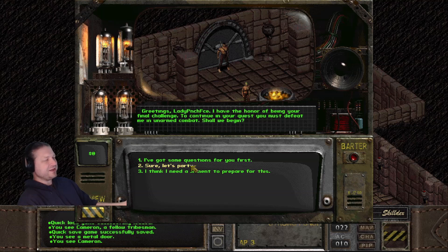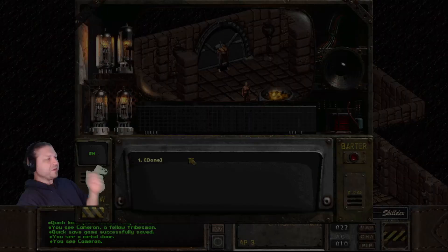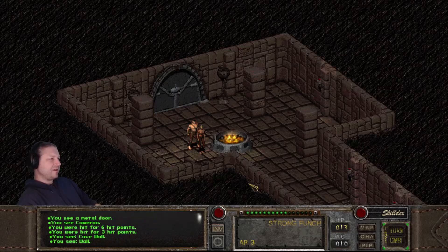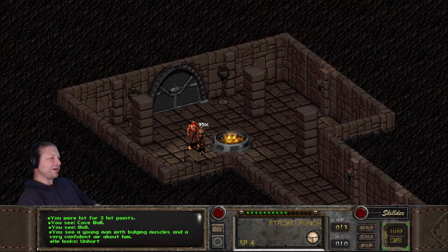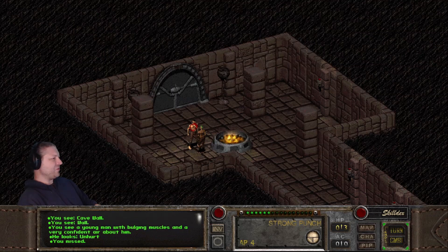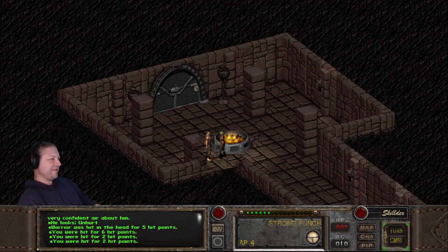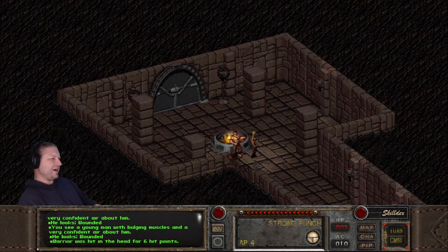If you have Speech tagged, you can actually get out of this fight peacefully. Low Intelligence might not let you exit the fight — I need to double-check that. You could also steal the key from him. But today we're going to murder him. He hit me twice — more than expected, feels like he has more action points than he should.